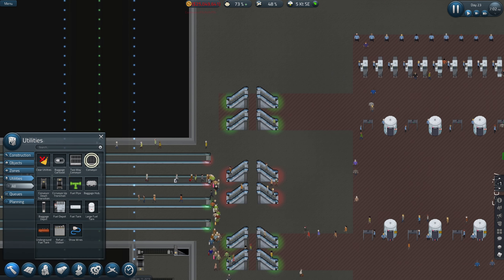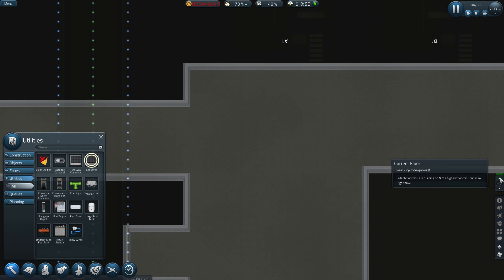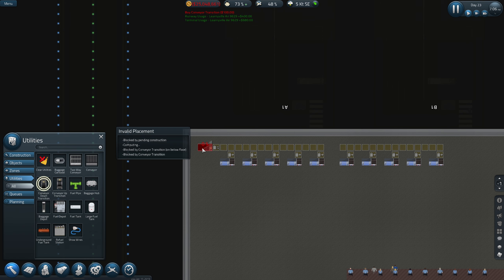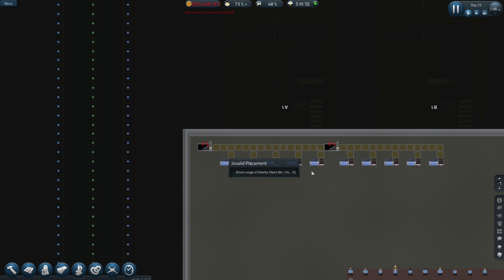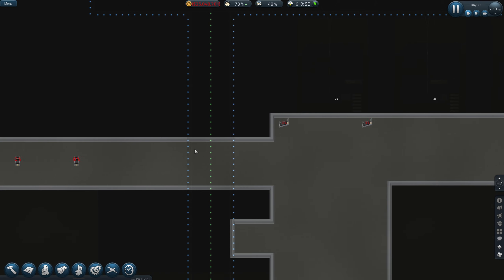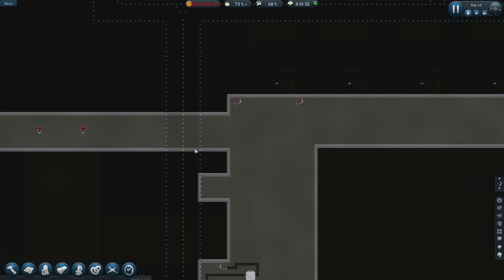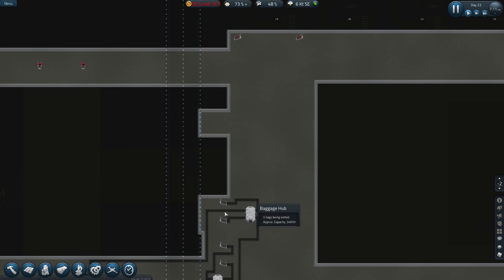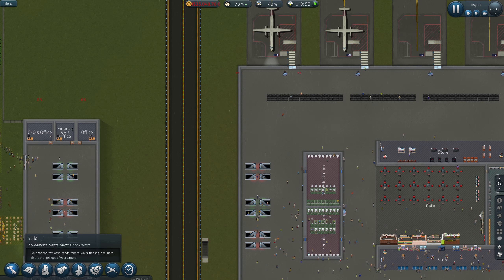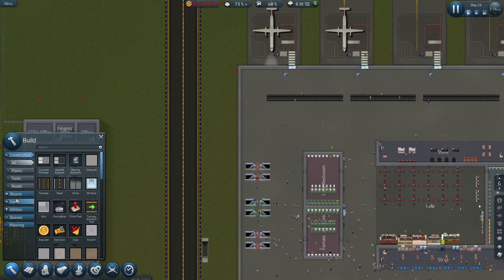So let's do that like that, have that there, and then I'll do it that way. And then we'll have it going down - that's right, because we've got to go to the minus two floor. Go down to there - oh, that's just going to fit in there so it's going to be okay. We'll leave it a little bit tight there, and bear in mind we need to get it going up to where it's going to collect from as well.